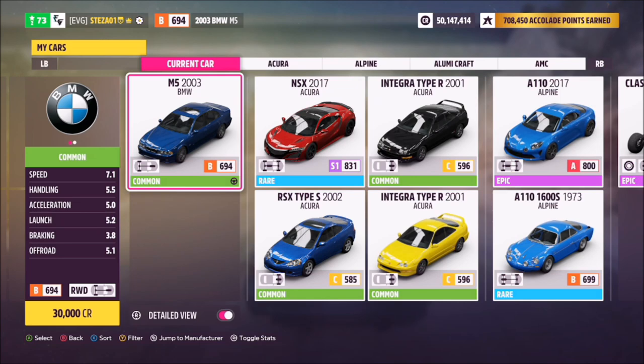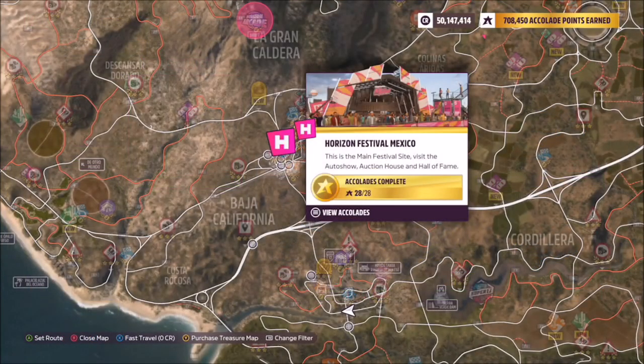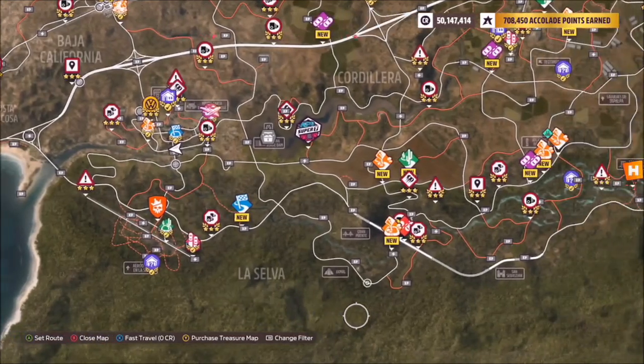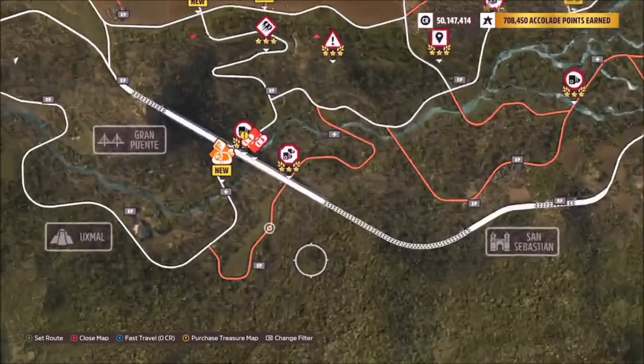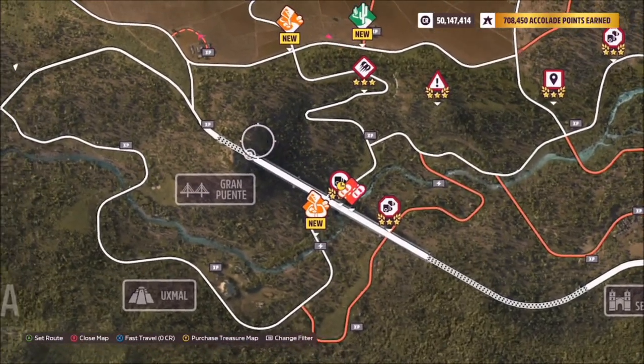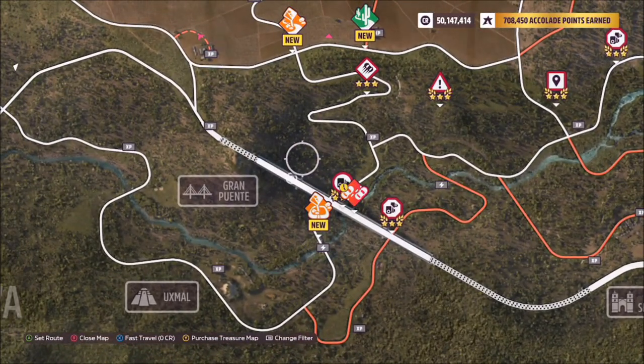This car will cost you 30,000 credits, so it's nice and cheap, but I'm sure most of you guys have it. As for the location, if you start at the main Horizon Festival, you want to head to the very south part of the map, a little bit to the right, and you will see Gran Puente, which is a massive bridge. There are a few icons on there for speed zones and speed traps etc.